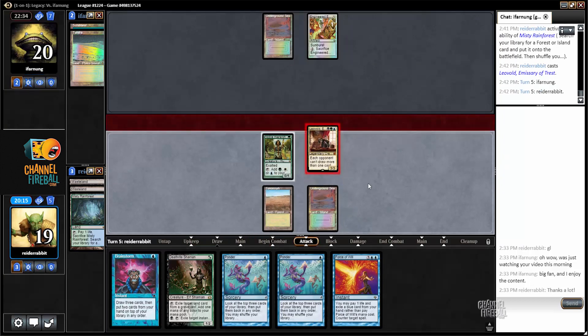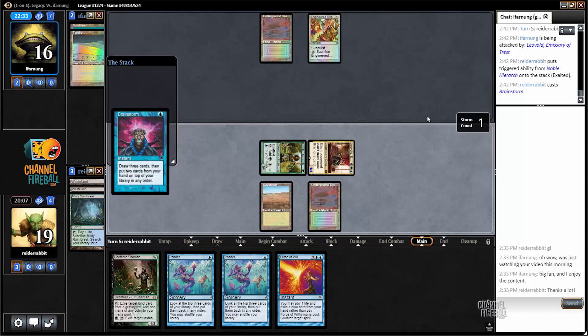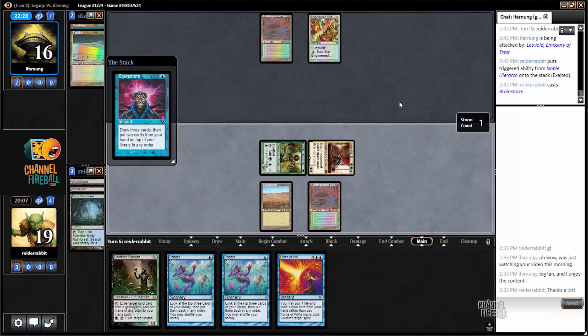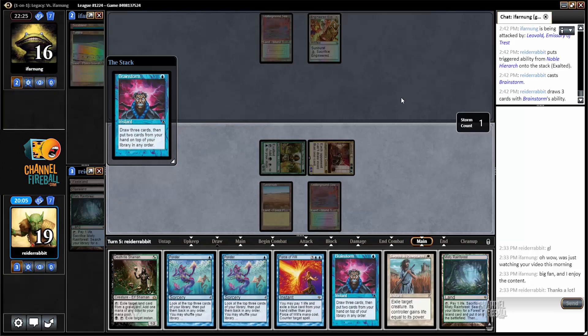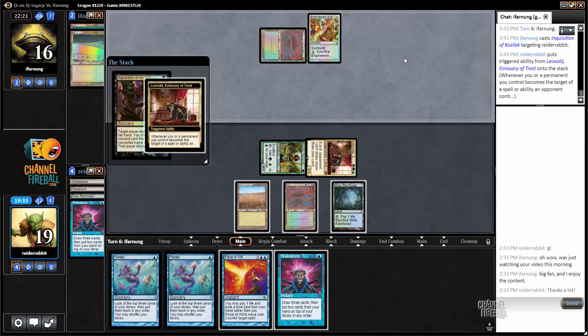Let's come in for four. Second main phase, I'll Brainstorm. I think I want to bury the Deathrite. I could bury the Deathrite and Misty Rainforest and then Ponder with the possible intent of shuffling. Or I could put Deathrite and Swords to Plowshares on top, play the Misty Rainforest, and pass the turn. If my opponent casts a creature, I have the option to draw the Swords. If my opponent misses another land drop, I can shuffle it away. I'm going to shuffle in response — Tropical Island. Now draw off the Leovold.